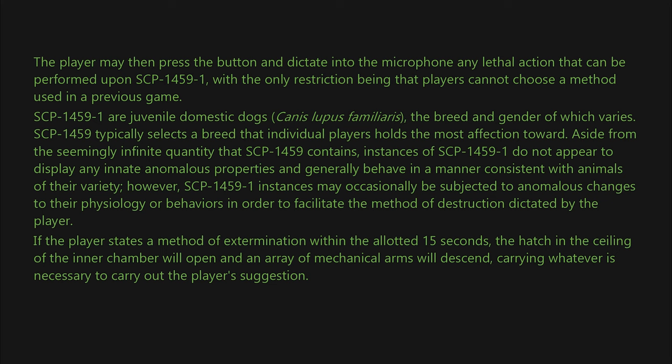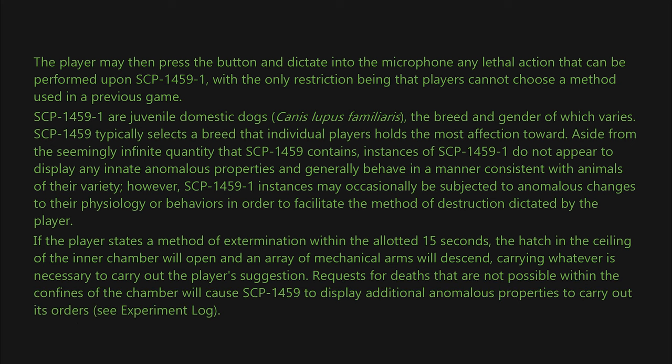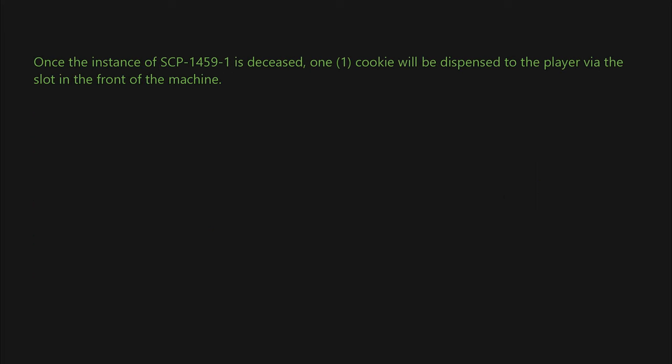If the player states a method of extermination within the allotted 15 seconds, the hatch in the ceiling of the inner chamber will open and an array of mechanical arms will descend carrying whatever is necessary to carry out the player's suggestion. Requests for deaths that are not possible within the confines of the chamber will cause SCP-1459 to display additional anomalous properties to carry out its orders. Once the instance of SCP-1459-1 is deceased, one cookie will be dispensed to the player via the slot in the front of the machine.